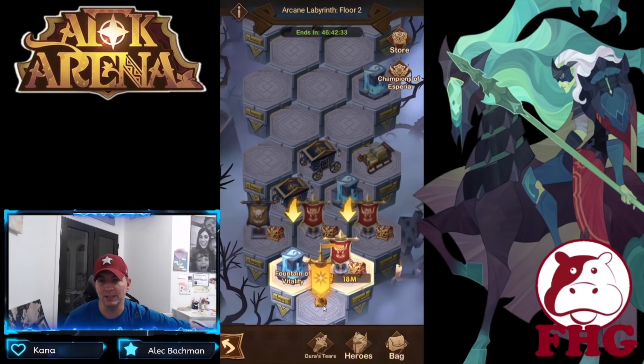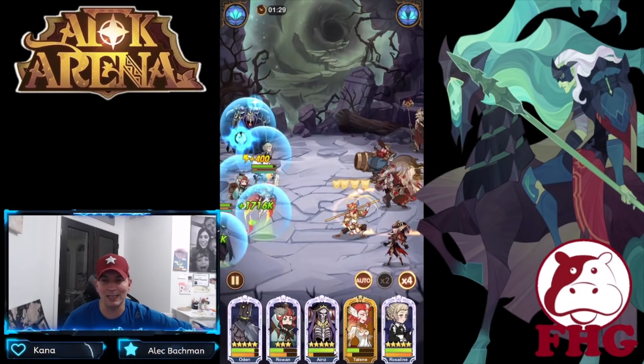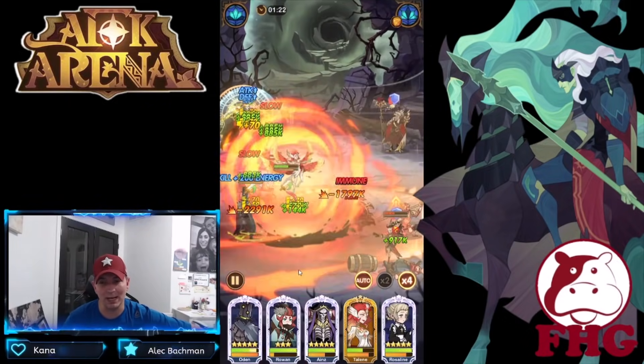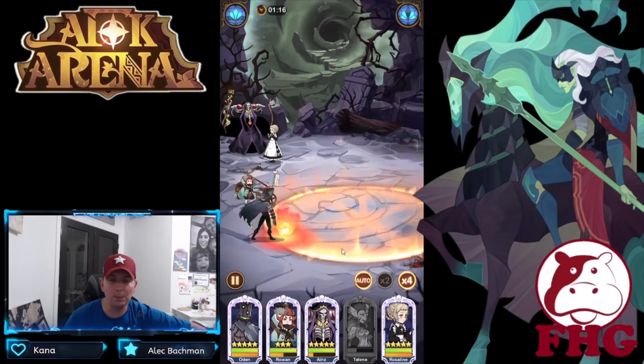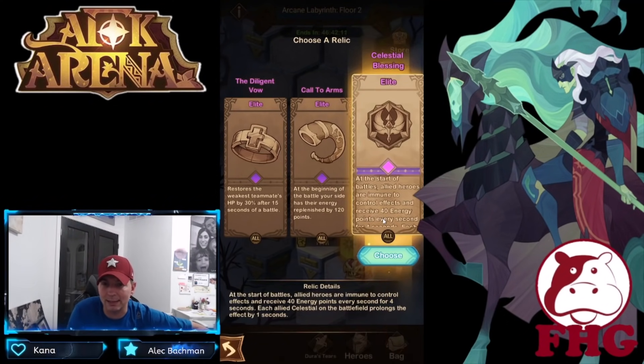We also know that with the Dismal Maze and even in here they've added engraving, and as a result a lot of players are really struggling through the Dismal Maze because of the engraving factor. I'm hoping these relics will offset some of that. Celestial Blessing: at the start of battle, allied heroes are immune to control effects and receive 40 energy points every second for four seconds.